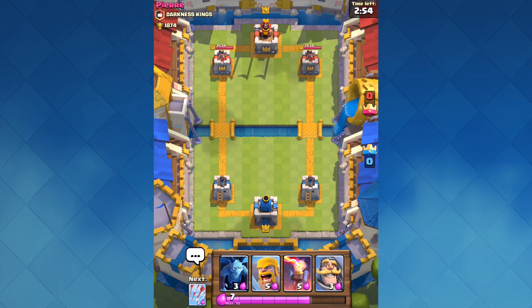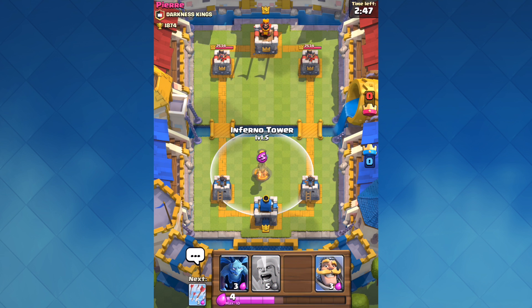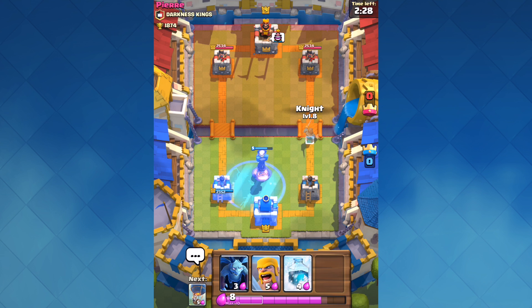This guy looks like he's got a pretty solid setup seeing as he is level 9, so it's going to be a little bit of a struggle to take him down, especially because I am a fresh level 8 and who knows how far into level 9 he is. Let's go ahead and start with an Inferno Tower on defense. As you guys know, my favorite attack strategy right now is using the balloon as well as the freeze spell to take out their towers. He dropped a minion horde that I countered with arrows as well as a freeze spell, so he's actually pretty low on elixir right now.